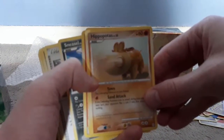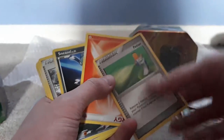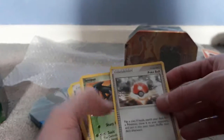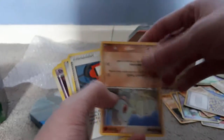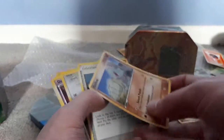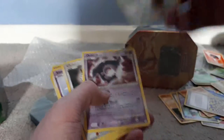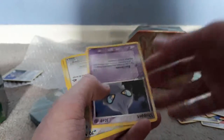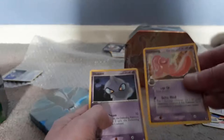Alright, I've got another fat stack here! Got a Hippopotas! Got a Potion! A Fire Energy! A Sneasel doing a Kung Fu Kick! Got another Pokéball! A Seviper! A Chimchar! A Machop! A Pokédex, always a classic! Got Duskull! Got Clefairy! Got Skorupi! Got a Zangoose! And a Lickitung! And a Shuppet!